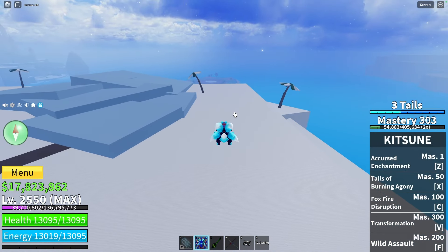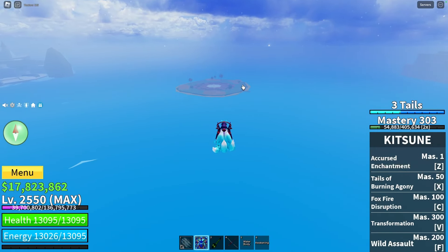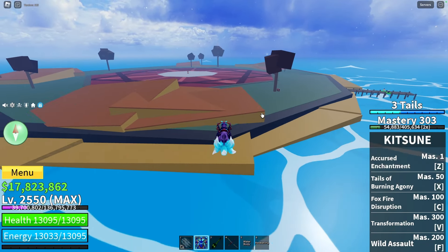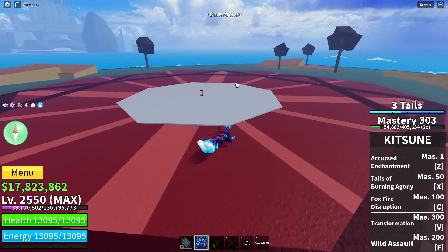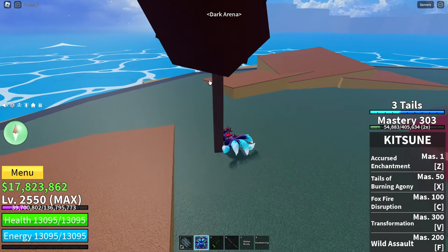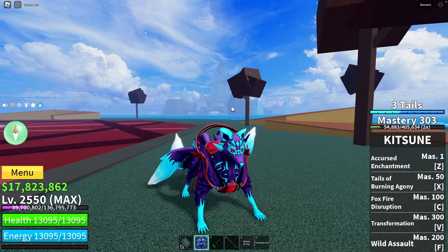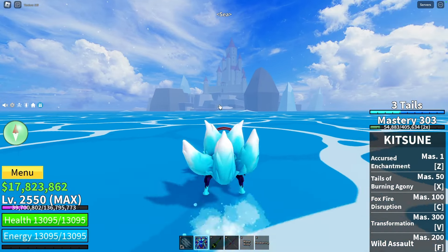From there we're going to the island called the Dark Arena, which can be found in the middle of the ocean. There is one spot with fruit here. Going straight to that place, under that big tree in front of this chest is where the fruit is located.